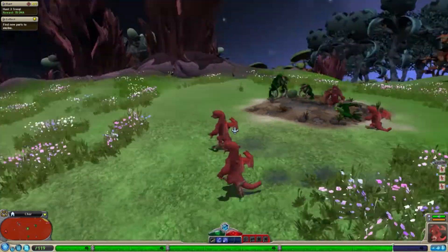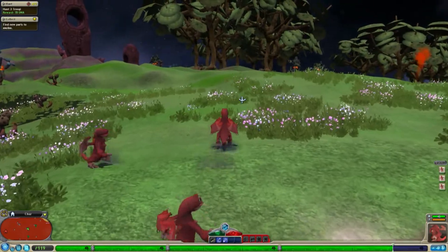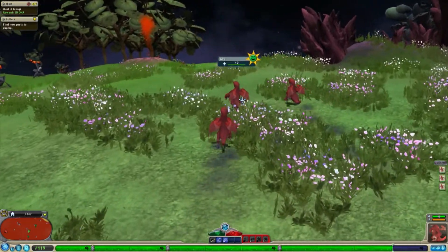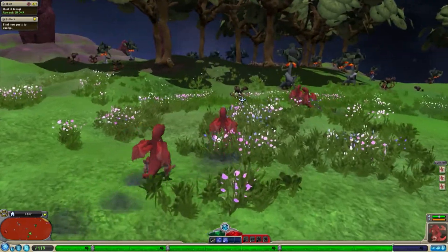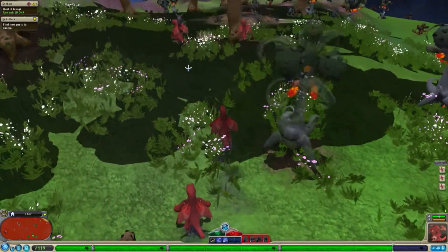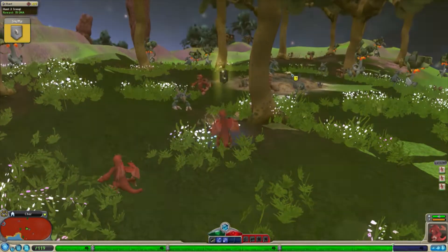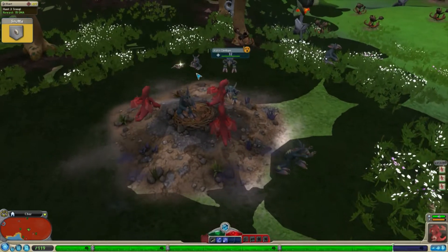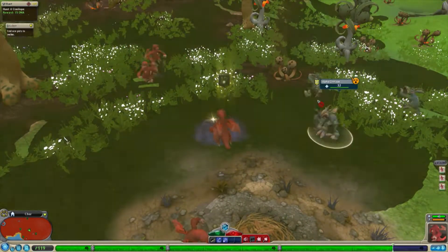I keep calling them tribe - I don't know why I'm doing that. Oh, they have an egg. Eating eggs gives you 25 DNA. But we're in no real rush to finish the creature stage until I have the parts I need. Now I'm just going to keep moving. There's a big part there which is cool - I'm willing to bet there's an epic creature around somewhere as well. These guys have a few alphas I can deal with.